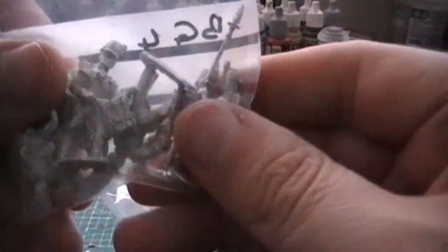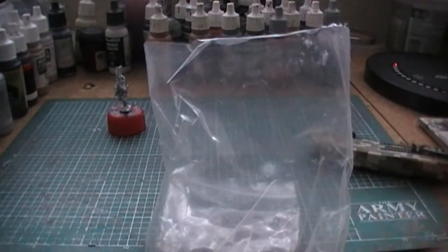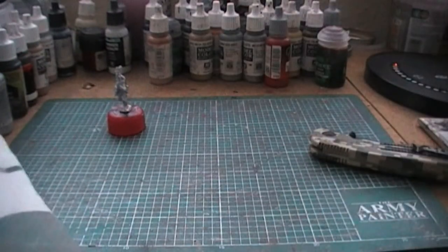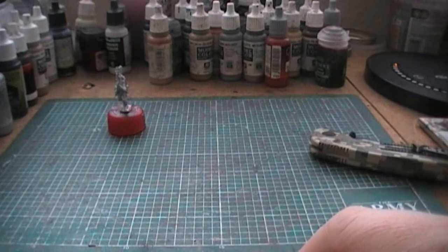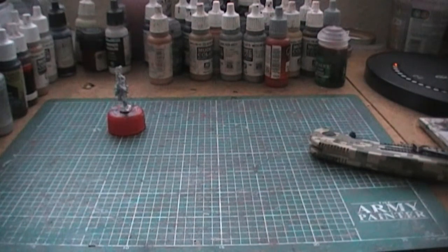That is the Front Rank advancing guys. There's the command in separate bags and the flank companies — you do actually get the right amount of flank companies, which is good. I do rate these £29 packs quite well. I'm not sure they're as good value as the 36-man ones, but if you want to minimize leftover figures and you have some spare troops in a similar position to replace the drummer, they work out really well. I'm just not 100% sure I want charging poses, and I certainly don't really want another identical advancing set either.